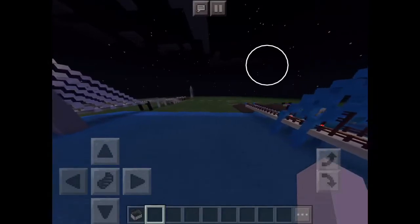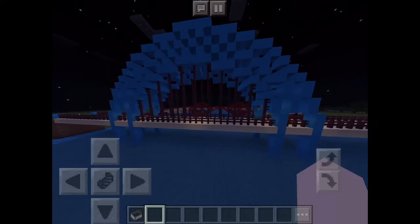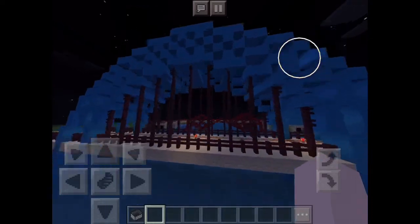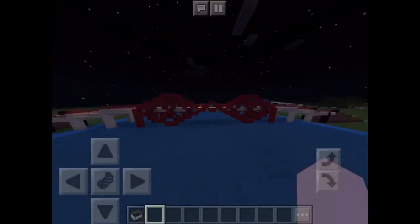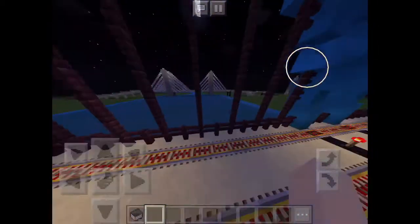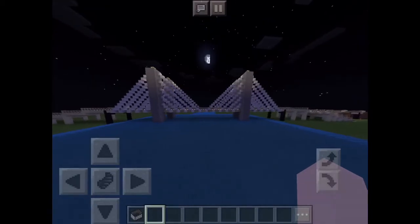I'll show you some examples from a city world I have. This right here is another tied arch bridge — similar to the one I just built, but a little bit different. Over here is another cool bridge — it's a cantilever bridge, a small version of the Forth Bridge in Scotland. And over here is a cable-stayed bridge — this is my favorite type of bridge of all time.